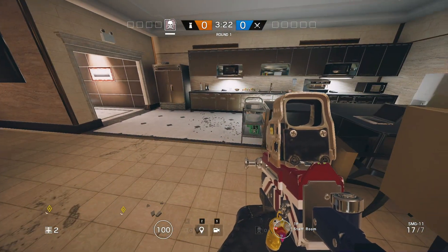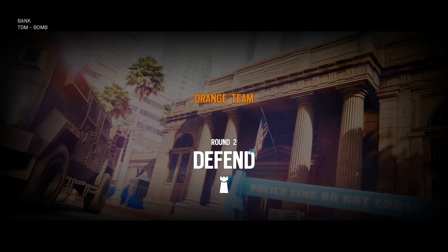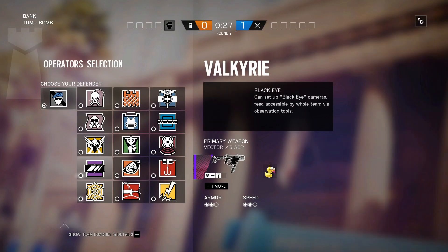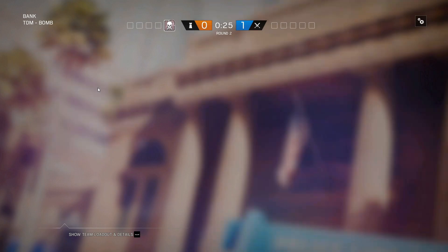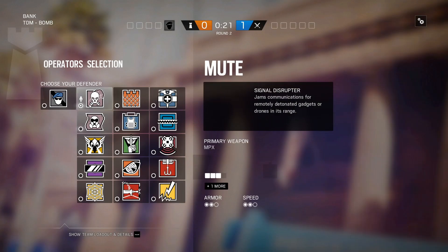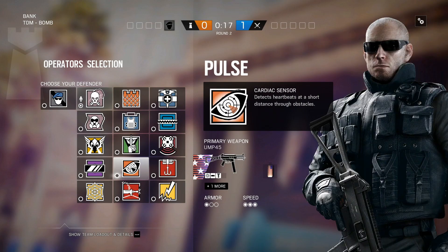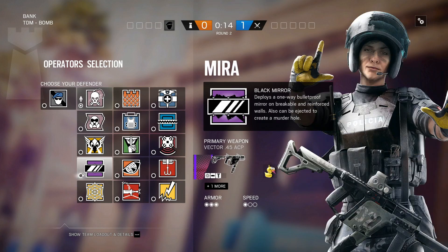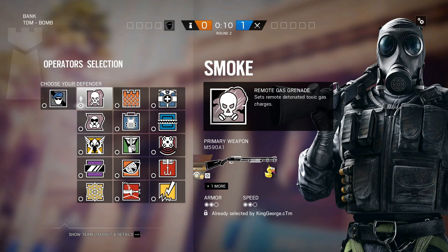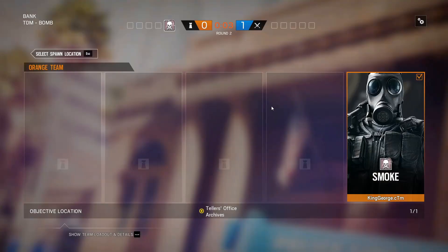Just a couple of different ideas for you guys. We'll move on to the Teller's site defense. Now we're going to head to Teller's, which is the next best site in my opinion. Teller's office operator picks: once again Smoke's always good, Jaeger, Valkyrie's very good here, Pulse is good, Mirror should be pretty strong here as well. Bandit or Mute I think is a must here. Bandit's pretty good for the wire.